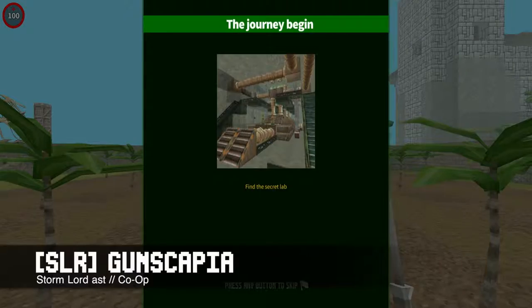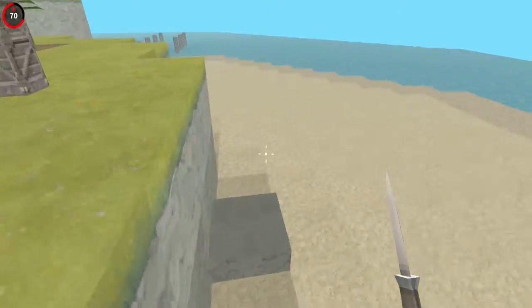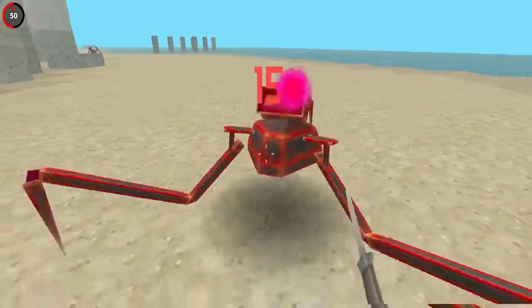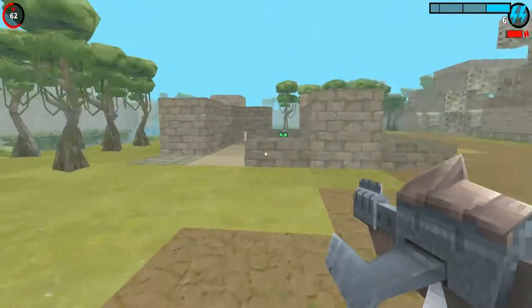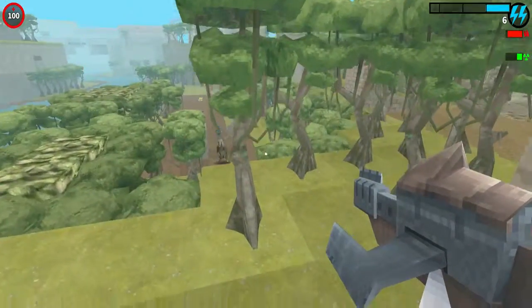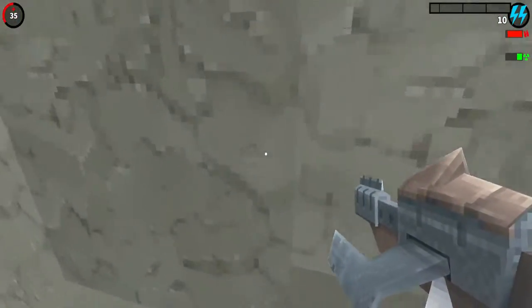This is SLR Ganscapia by Stormlord AST — a Ganscape Origins map. This map uses a bunch of our themes, if not pretty much all of them, and combines them into an open world RPG. That's pretty much the description: an open world RPG. We were really excited when we tested this map because it gives you this open world feeling where you can decide if you want to avoid certain enemies or areas, or if you want to explore the whole world before you complete the map.